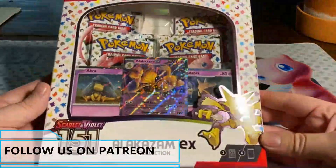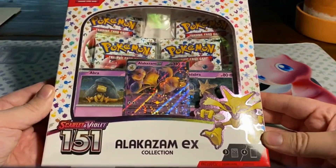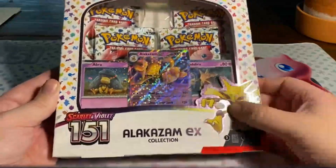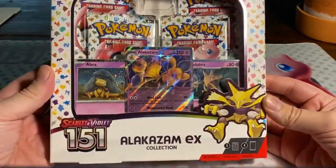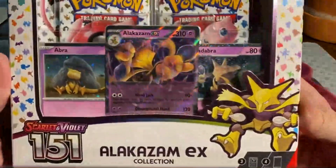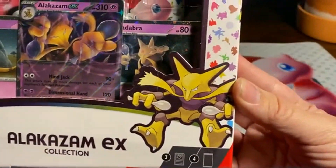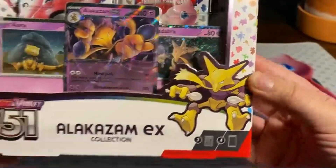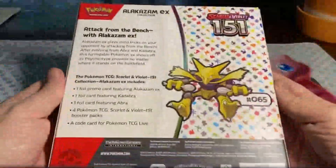Hello everyone! There he is, my favorite evolutionary line with my favorite Pokémon in there — for the very first 151 cards, well, even all Pokémon. This is my favorite line because Kadabra here — and you have been missed — is my favorite Pokémon. And finally we can open up a box where he is actually in the set.